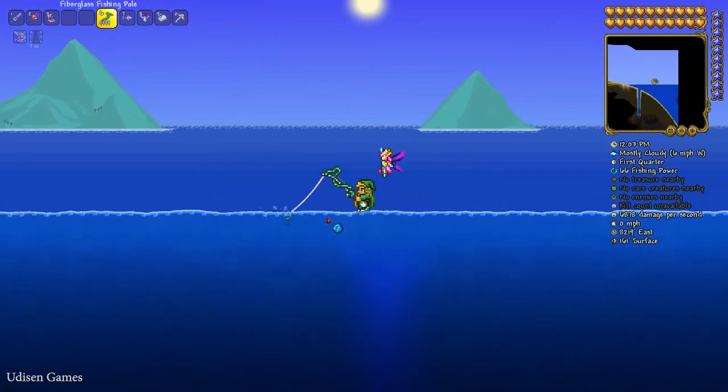Here's how the fishing system works: press the left mouse button to cast your fishing pole into the water. When you see action around the bobber, press the left mouse button at that moment. No action — wait. Action — press left mouse button and you receive your fish. Sometimes you receive not only fish, but also different random items and crates.